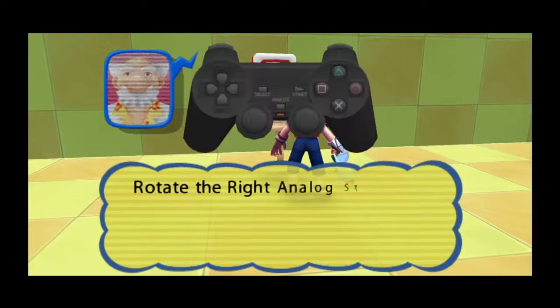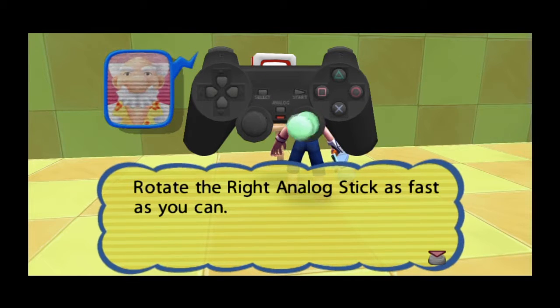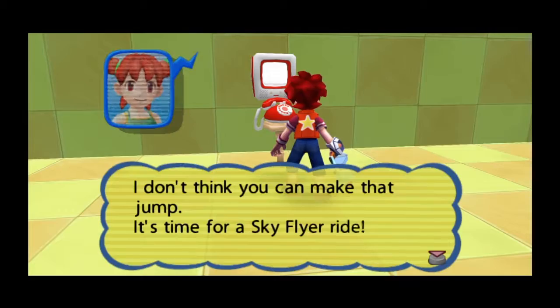The Skyflyer is a gadget where you rotate the right analog stick — the faster you rotate it, the better. I don't think you can make that jump.